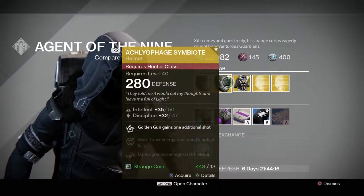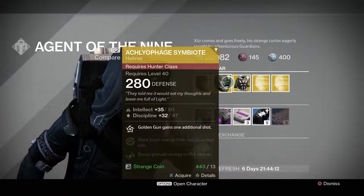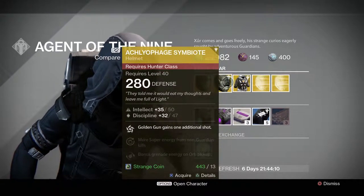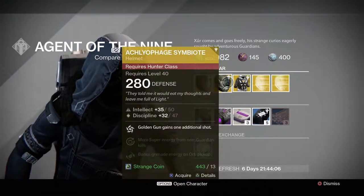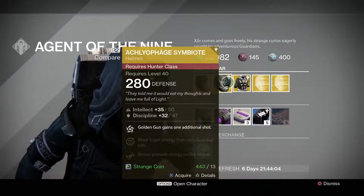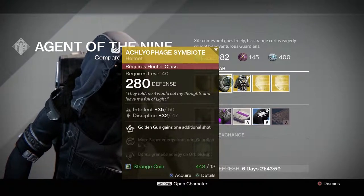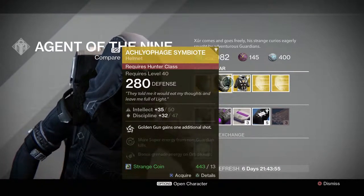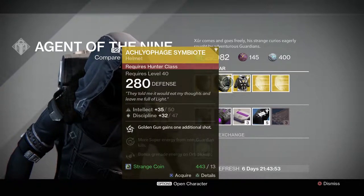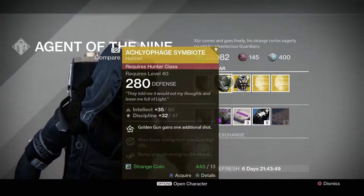For the hunter class, he's got the Aclophage Symbiote. This has an intellect from 35 to 50 and discipline from 32 to 47. Possible stat rolls for this are: for the intellect, it's 35 to 95, and for the discipline, it's 32 to 60.